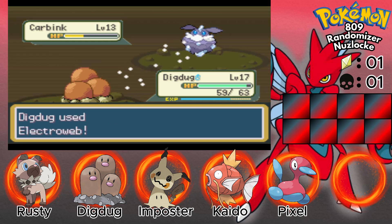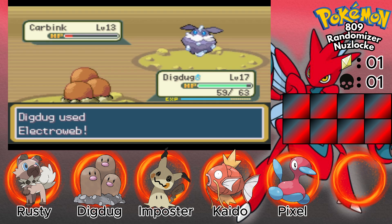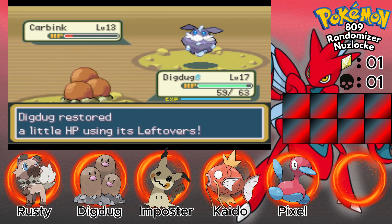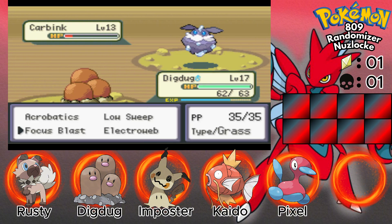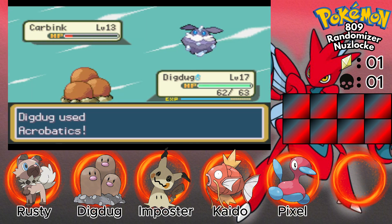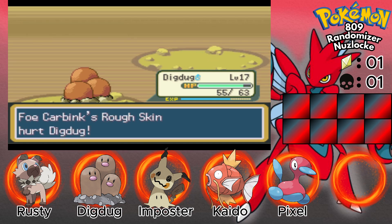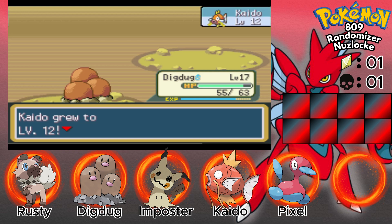Electroweb! Come on — okay, speed fell, that's fine. Without it speeding me earlier, I've used electroweb at least twice now. Oh now it's — okay cool. Grazed by rough skin. Pixel is level 12.